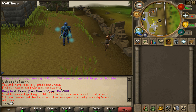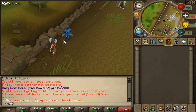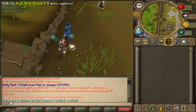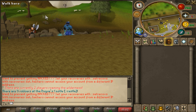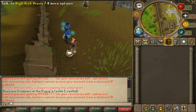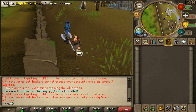I want to talk about the new Red Skull feature. The High Risk Arena is going to be removed. Before, if you wanted to risk all your items, you'd go to the High Risk Arena and fight someone — no protect item, loser drops everything. Now we're implementing a Red Skull system — the same exact concept except you won't have to go to a different zone.